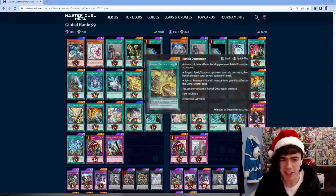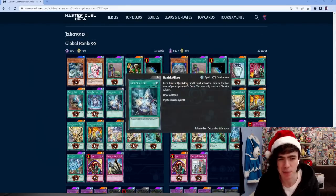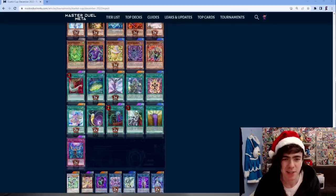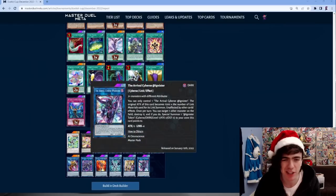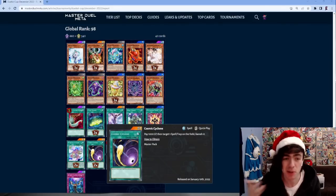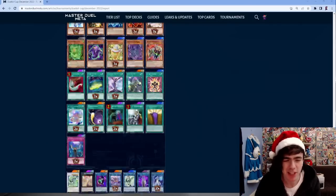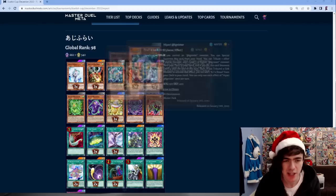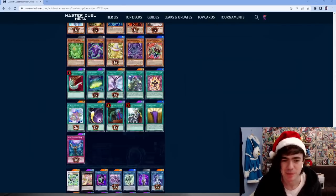Running double the searcher too - pretty nice spices on the deck, especially considering he's not running many floodgates. It looks like he started with a spicier build, then the going got difficult and he chucked a bunch of floodgates in. The other version looks way more standard, even with Amano in there to help going second.